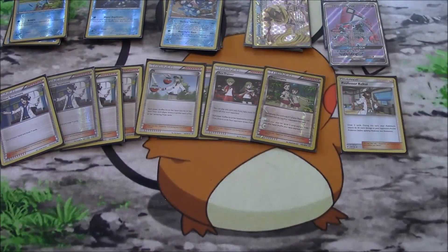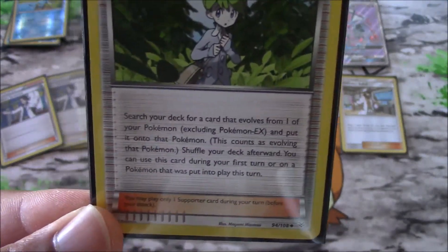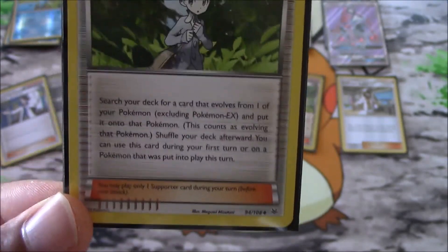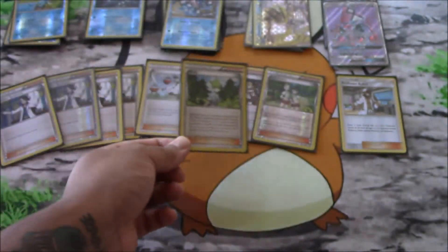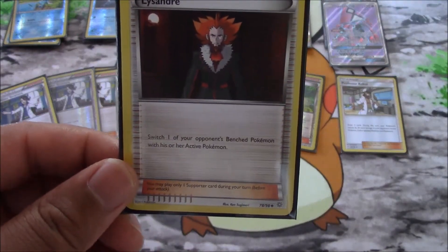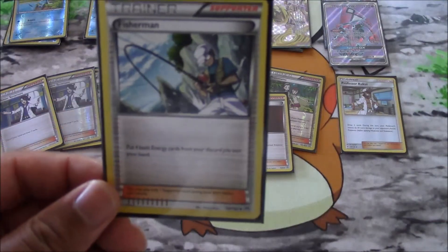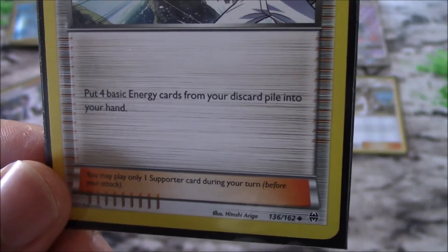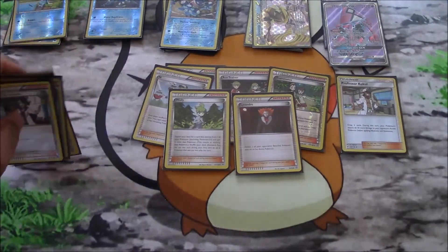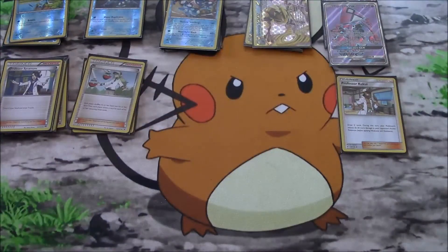We have a Wally for a fast start — here's why: you can play Wally on your first turn. If we can start with Frokie and Wally into Frogadier going second, we can then hit Water Duplicate and have our bench ready. One copy of Lysandre to switch your opponent's benched Pokemon to their active. And Fisherman — because we're going to be discarding energy we've got to be able to get it back: put four basic energy cards from your discard pile into your hand.